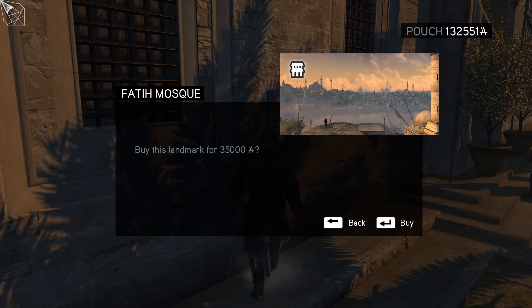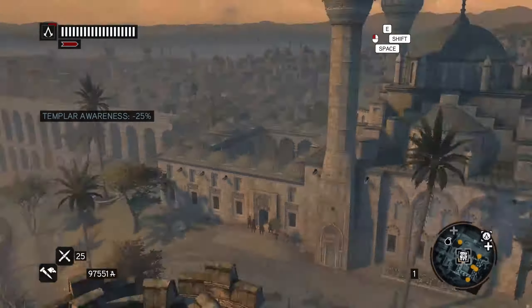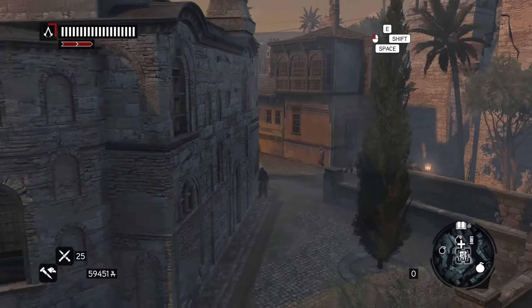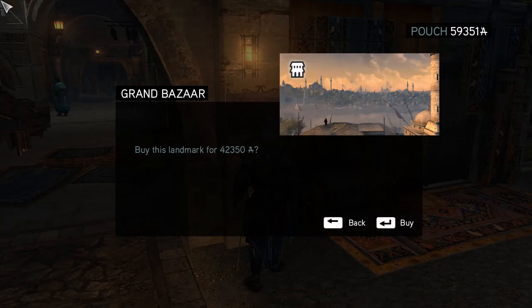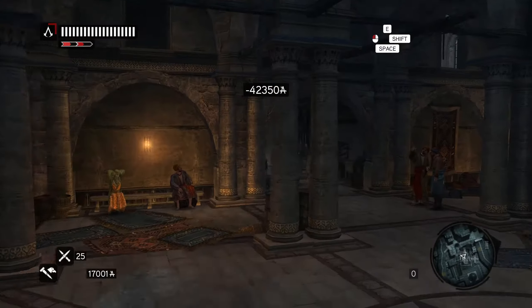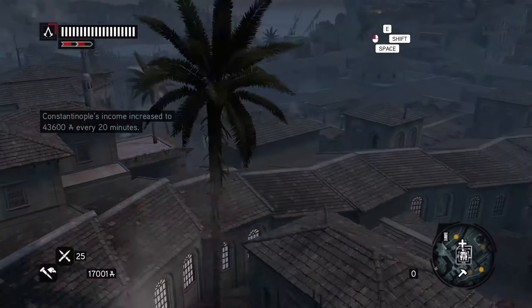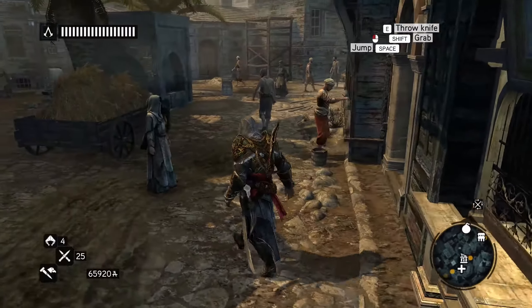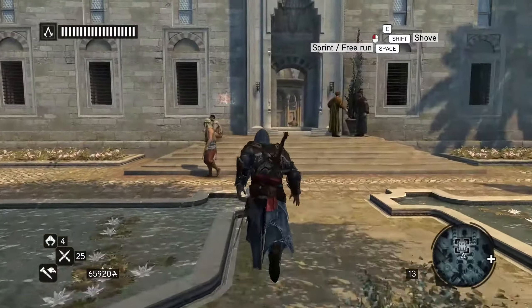Let's buy the Fatih Mosque next for 35,000. The Gold Marks Mosque is next at 38,000. And next up we can buy the Grand Bazaar. Nice — we now have our final bit of money and can finally get the last thing to restore.